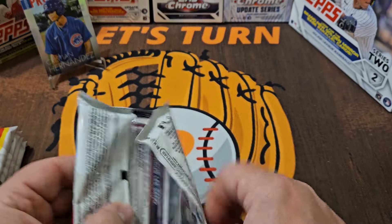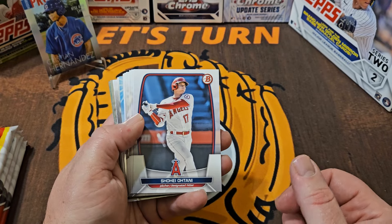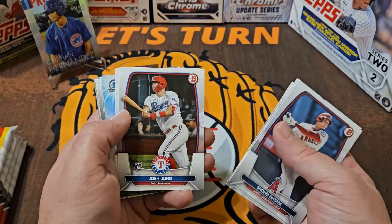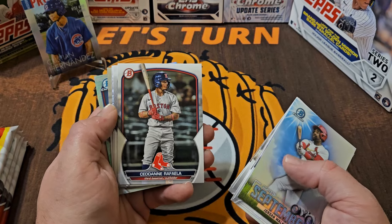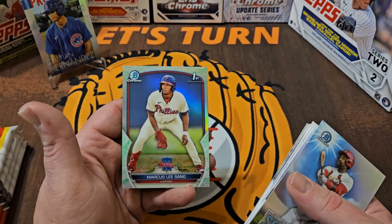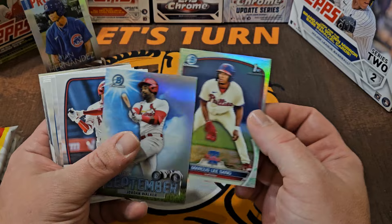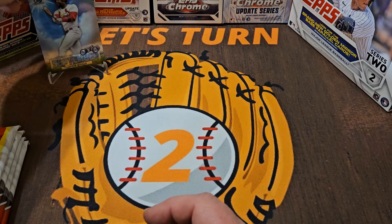I said I was gonna open two at a time and I didn't, so we'll open this one and then go two at a time for the last four packs. Joey Otani — I wish this was a Chrome card, that'd be about a $20 credit if it were. Bryce Harper, Pete Alonso, Josh Young Rookie, CJ Abrams. Sites on September, Jordan Walker — I really like that card. Galoff Rookie, Jason Dominguez, a first of Susek. And then we have a parallel here — Marcus Lee, a first, but it's not numbered. He went 330th overall. I'm putting the Jordan Walker as my new front runner for the video's best catch.